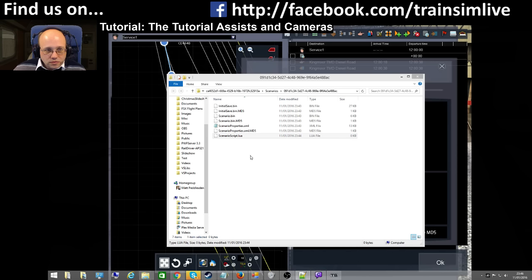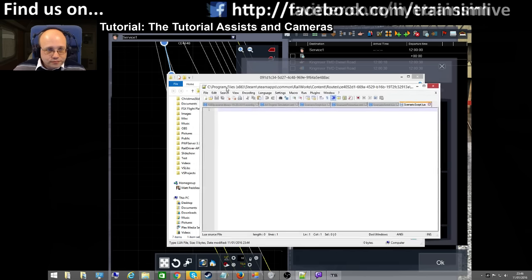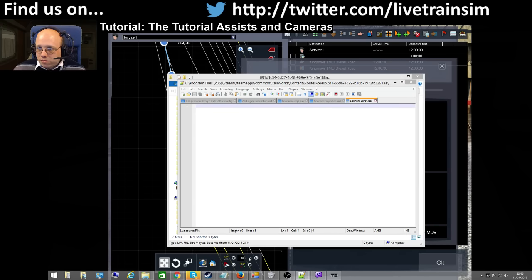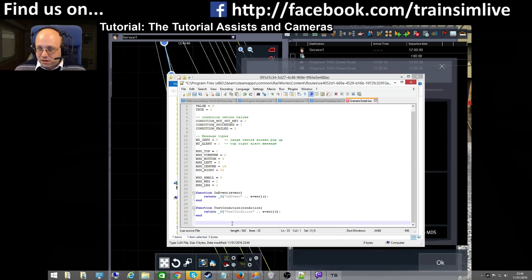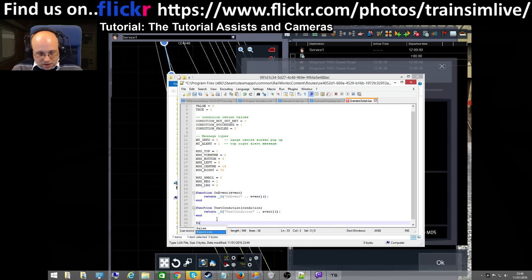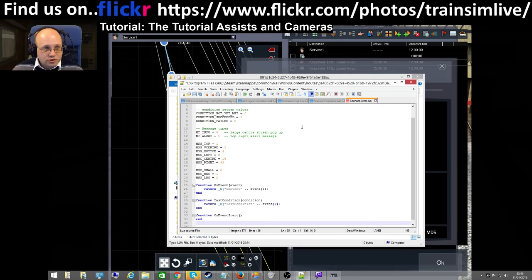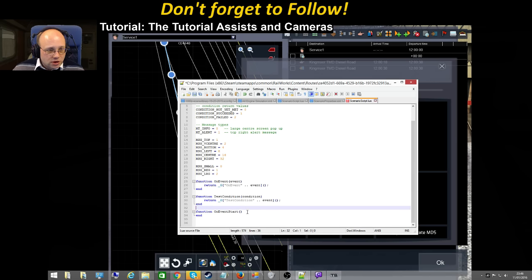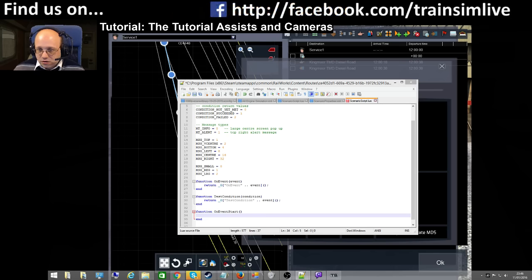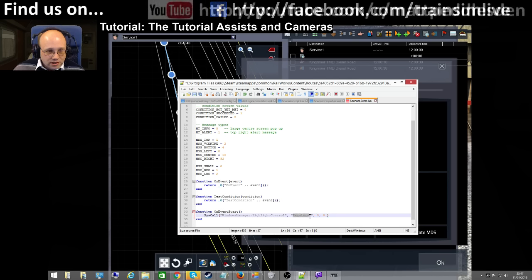If you now right-click, open it up in Notepad - I'm using Notepad++, just Google it. What I'm going to do now is paste in some stuff. The first bit is exactly what I had in the previous scenario - these are all the constants from the original blog post, and these are my two functions which make my structure a bit tidier. We put 'start' up there, so we need to create function OnEvent start - notice the capital S, because I put it as a capital S up there. In here I'm going to put the syscall: WindowsManager:HighlightControl, regulator, 5, 0.